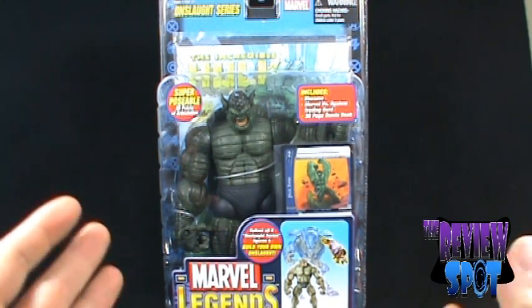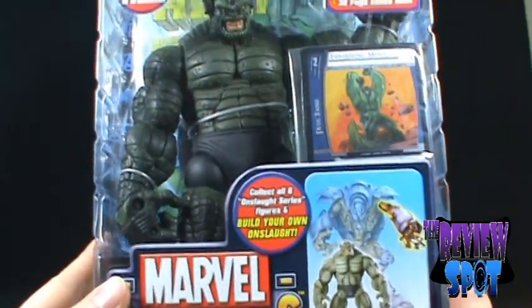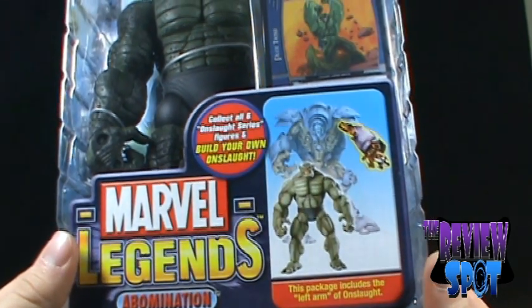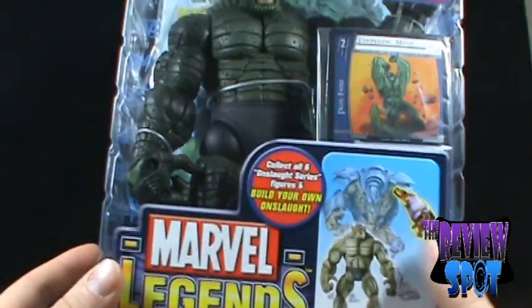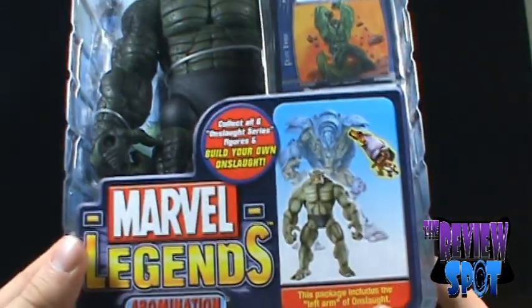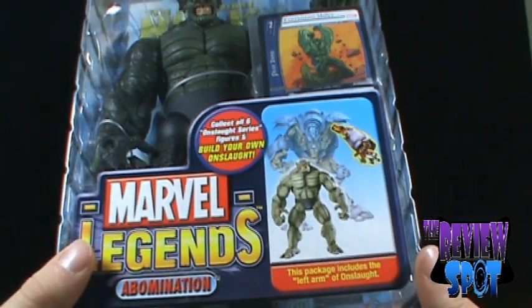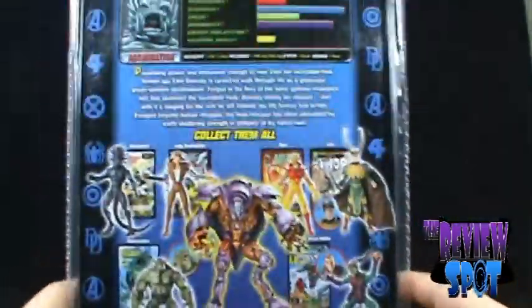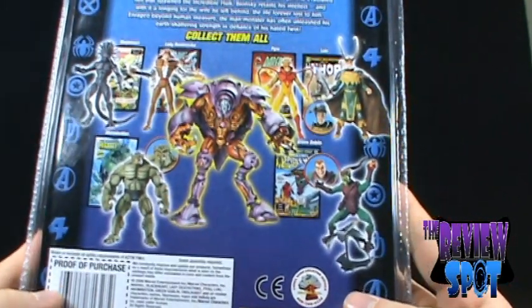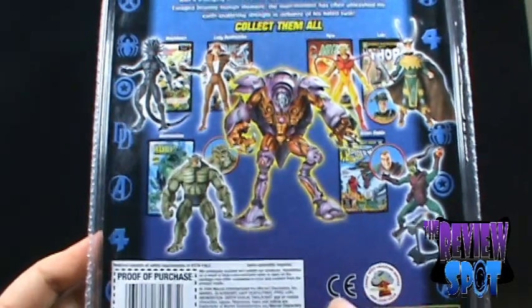Before we actually look at the figure, let's look at the packaging. As I already mentioned, it's from the Onslaught series — collect all six Onslaught series figures and build your own Onslaught. I know many were disappointed that Onslaught was so small; this started to be the trend with Marvel Build-A-Figures as plastic got expensive and they scaled down. On the back of the packaging, the other figures in this wave are Blackheart, Lady Deathstrike, Abomination, Pyro, Loki, and Green Goblin. Very strong wave, and three figures consisted of variants as well.